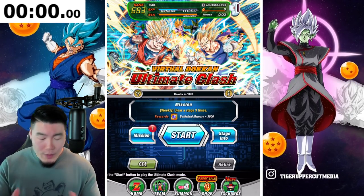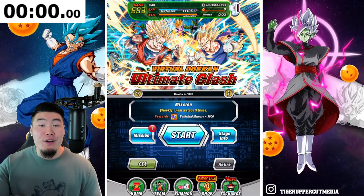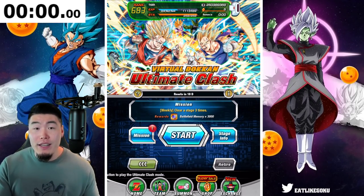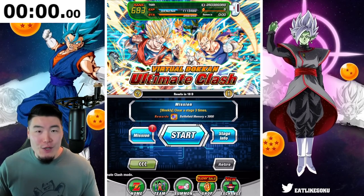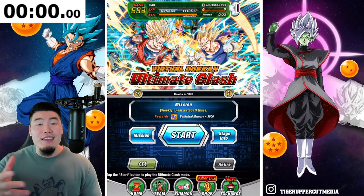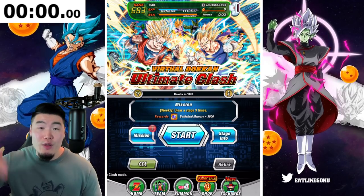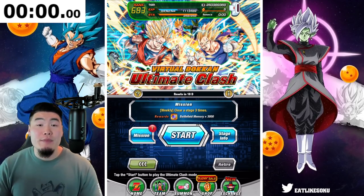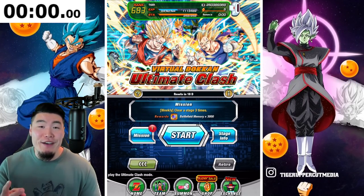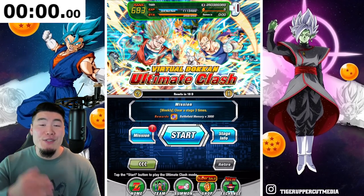Before we jump into it, I do want to give a quick shoutout to the sponsor of today's video, Madara Accounts. They are an online store for stacked Global and JP Dokkan accounts with thousands of stones and lots of top tier units for very reasonable prices. If that sounds like something you would be interested in, head down to my description and check out their website. If you see something you like, you can use my discount code, TIGER, for 20% off your entire purchase. Once again, that's Madara Accounts — go check them out.